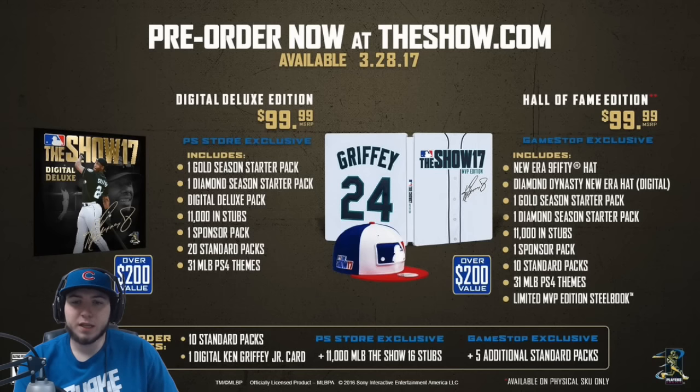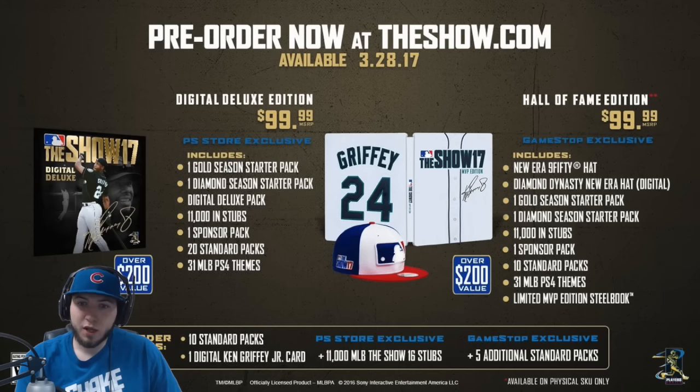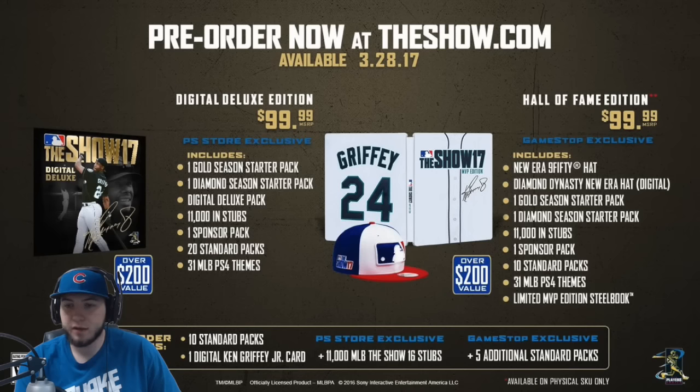Don't get too excited though — it'll probably be his rookie card, probably like a silver or low gold, and it'll probably only be good against righties. But it's still cool that you get a Ken Griffey Jr. card. PS Store exclusive: you get 11,000 stubs if you buy straight from the PS Store. And if you pre-order from GameStop, you get five additional standard packs, making it 15 total.